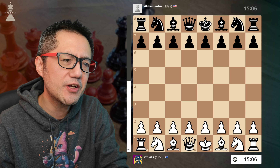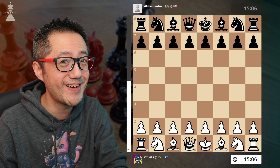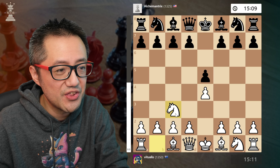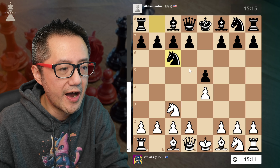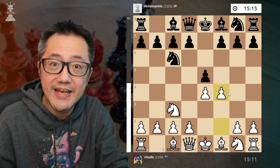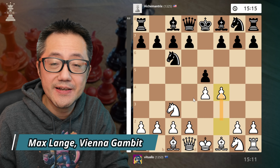So when I got this game, which I played using my Chessnut Pro, I decided to crack out F4. So let's have a look. E4, E5, Knight C3 — the Vienna Game — and then the Max Lang defence, Knight C6. And we can now play F4. This is the Max Lang Vienna Gambit.